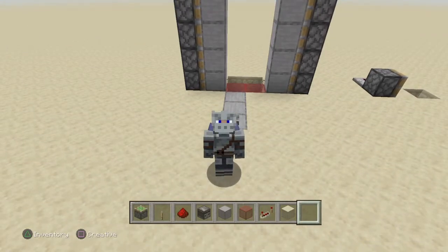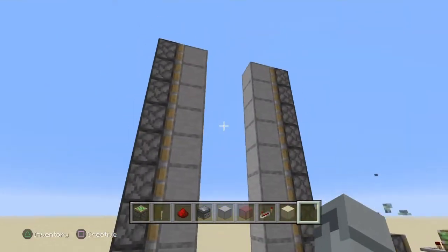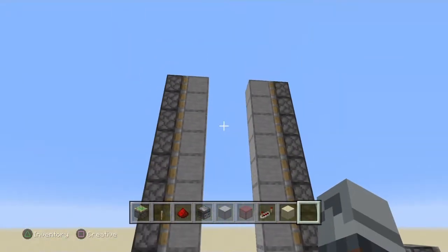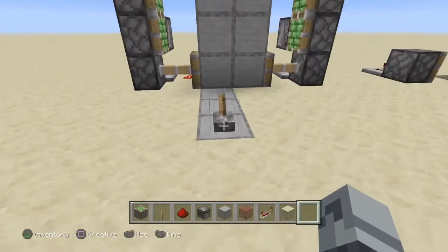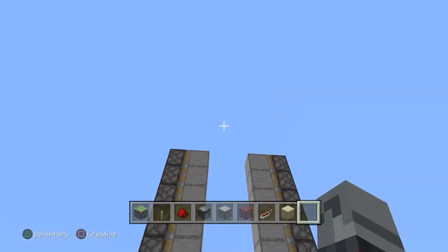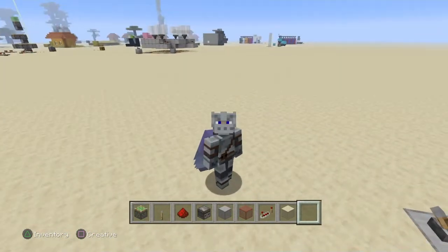Hello everyone and welcome back to another tutorial video. In this tutorial we are going to make what I like to call a zipper door. Click the lever, it goes up like that, and then click it again — it does that same sequence but in reverse.